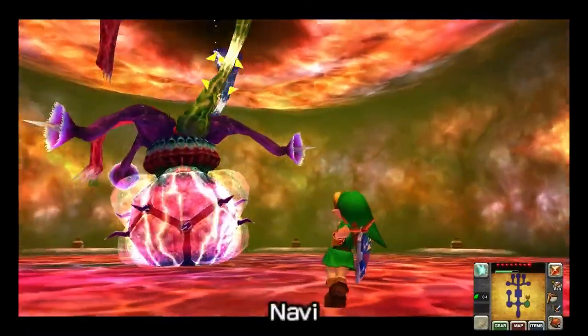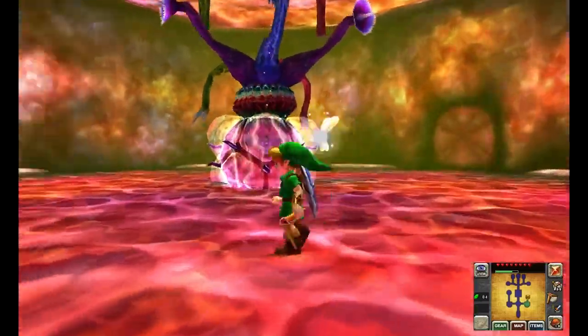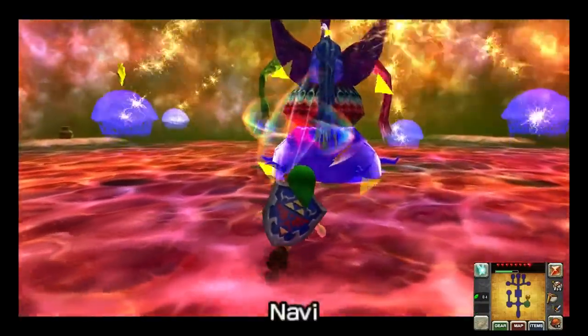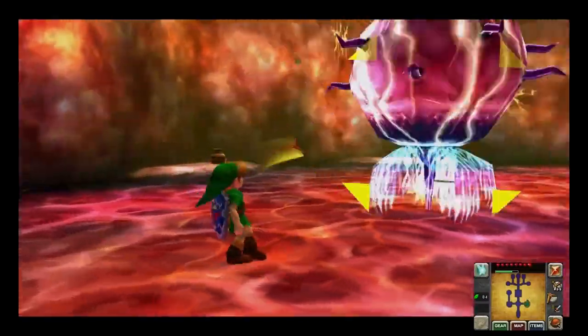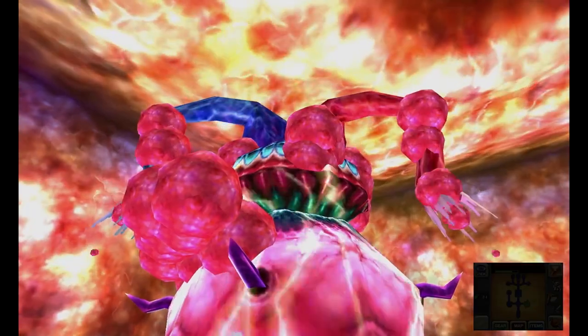First you use the boomerang to hit his tentacles attached to the wall, which causes him to bring out his jellyfish friends and spin him around the room. You need to stun Barinade with the boomerang to take out his jellyfish friends, then he starts going around the room like crazy shooting electricity at you, and you need to once again stun him and finish him off. Not a bad boss fight, but I still think there are better ones in this game.